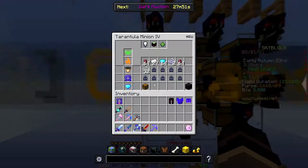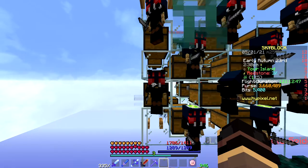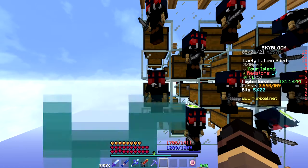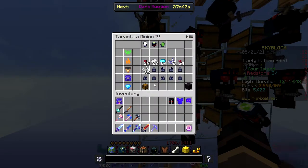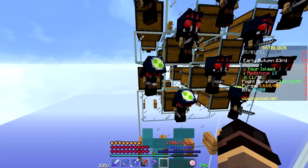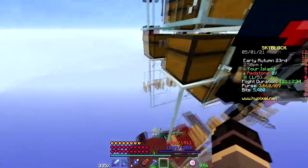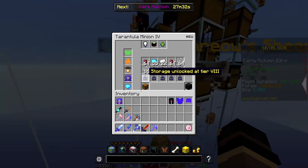I have 20 tier 4 tarantula minions. Each tarantula minion is 100k at tier 1, and to get it to tier 4 it's probably around 160–170k. So in total, if all these were tier 1s this would be a 2 million coin farm. If each one's around 150–160k it's going to be a bit more, obviously.